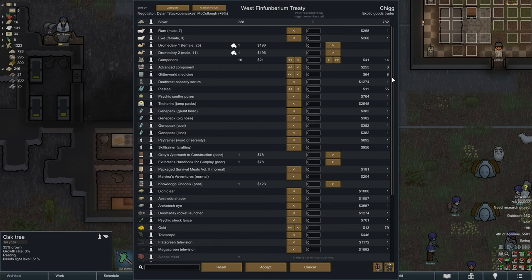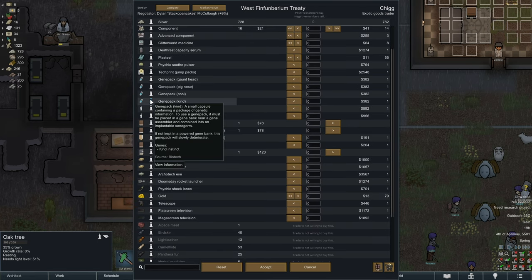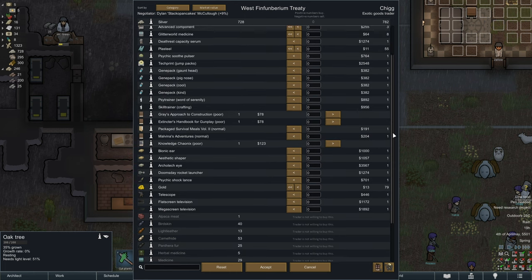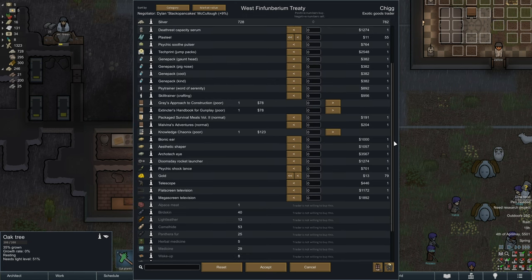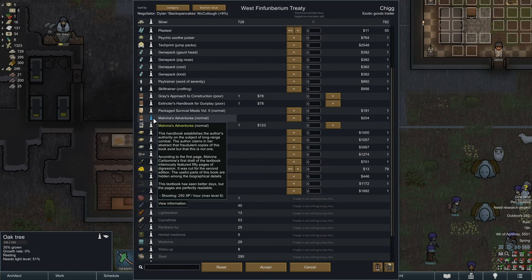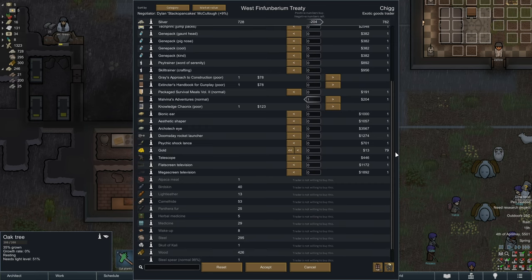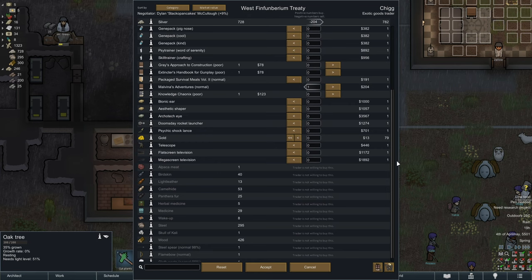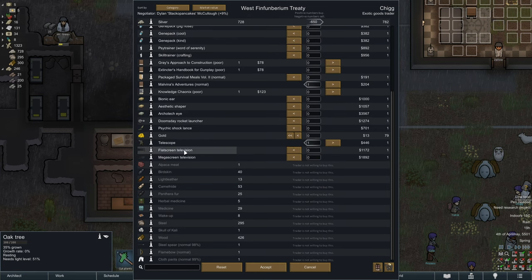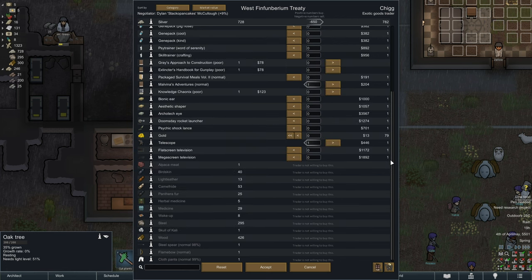Jump packs tech print, gaunt head jean pack, pig nose jean pack, cool jean pack, kind jean pack - place it in a jean bank near the jean assembler, right? That's nothing for us right now. A skill trainer for crafting - heck, it's Shirava Mills Volume 2! And Malvina's Adventures for a little bit of shooting experience. Why not? A bionic ear, anyone? Doomsday rocket launcher - no. About a telescope actually - that'd be nice. The telescope is actually useful because it's a unique recreation type and it's good at what it does too. That's handy.